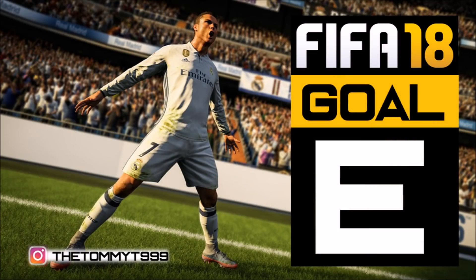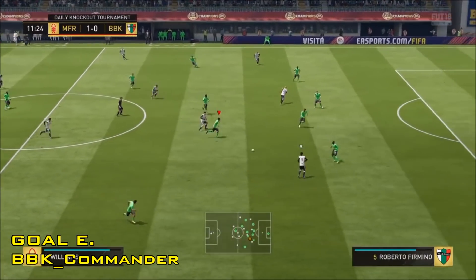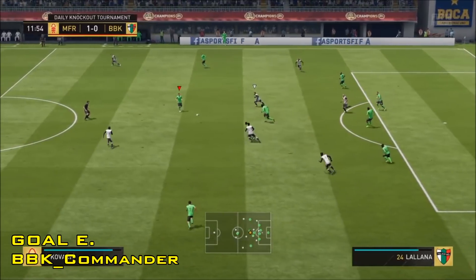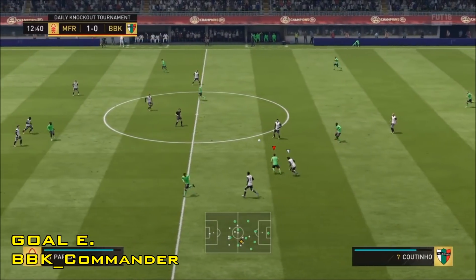Following on from that stunner, we have got Goal E, which is from BBK Commander. They win the ball back, breaking down the oncoming attack, and then it is time to move swiftly towards the other goal with some slick skills from Coutinho and an almighty finish from Mkhitaryan to draw them level at one apiece.